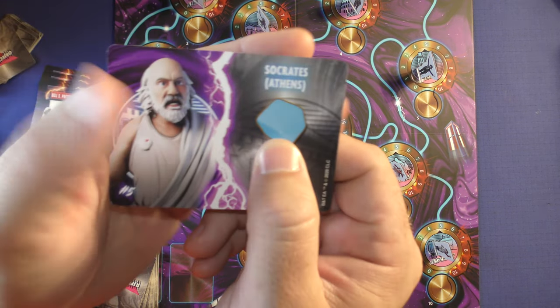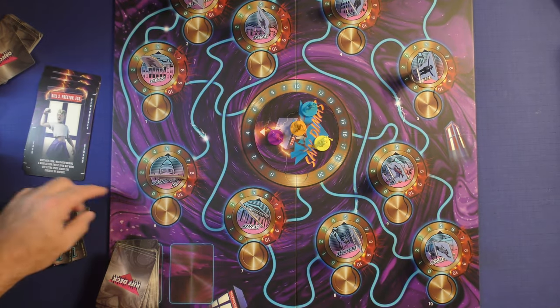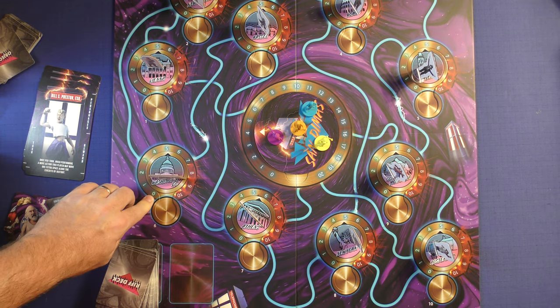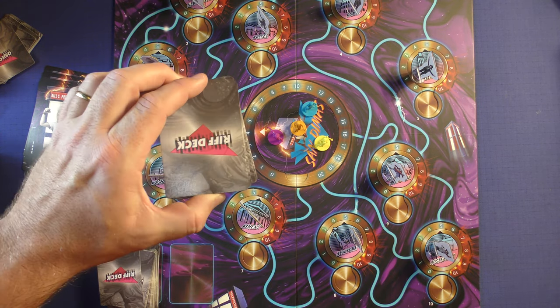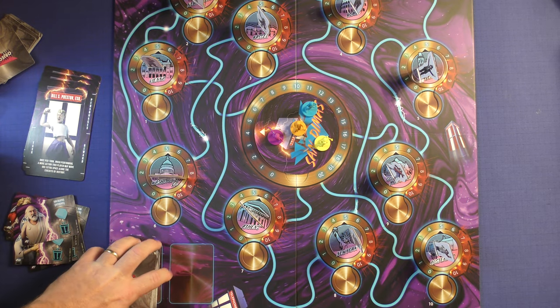In order to win, the players must take all the historical figures back to the place listed on their card — there'll be a location — and then get the rift down to zero. They will win the game once all the historical figures and all the rifts are down to zero. The players lose if the San Dimas marker ever gets to 20, or the rift deck runs out and you cannot draw a card when you need to. That's the win and lose conditions.